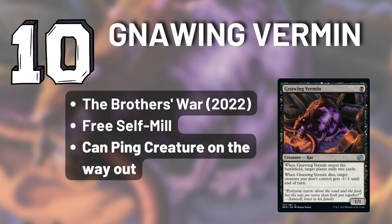This rat is extremely useful as a one-drop. You can mill a couple cards into your graveyard and then help with a plethora of graveyard shenanigans in black. You can also ping a creature on its way out when it dies — it can help take out a mana dork and say goodbye to Birds of Paradise.